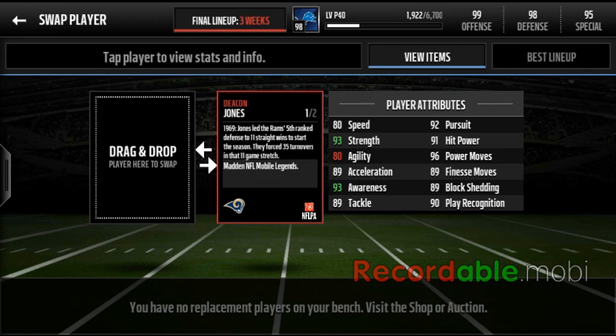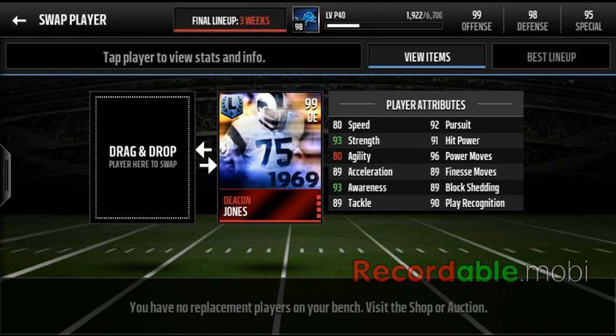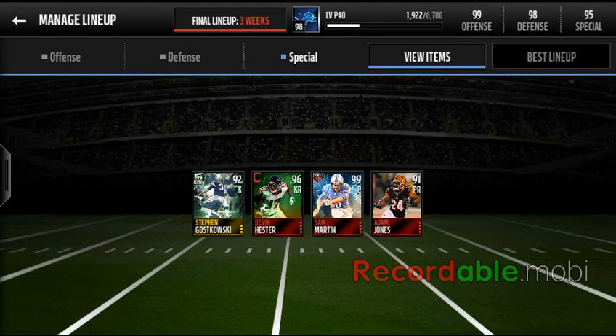And then to end the defense we get Deacon Jones, who reportedly forced 35 turnovers in just seven games in 1969. His stats are completely juiced — that's why he's one of the best on the team. Finally for special teams we got Stefan Gostkowski, David Hester, Sam Martin, and Pacman Jones, to give me a 95 special teams and 98 defense.